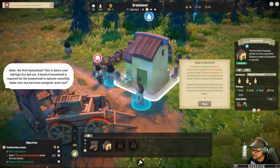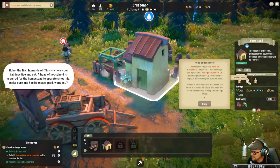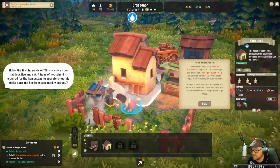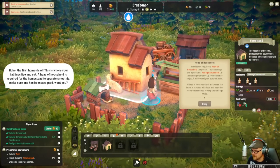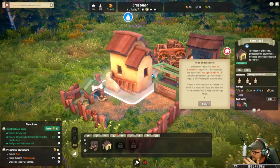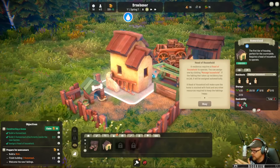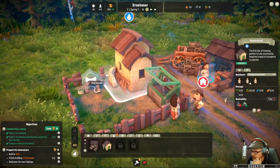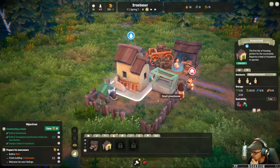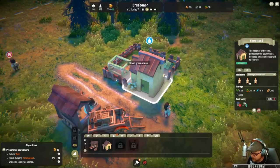The first homestead is built! This is where your fablings live and eat. A head of household is required for the homestead to operate smoothly — it looks like Cecilia is the head of household. Make sure it's stocked with food and other resources. They don't have a well in range — we'll get that in seconds. They have a doghouse giving them a plus-three desirability, and a greenhouse, which is random. We can give them a larger plot of land so they can add more things.